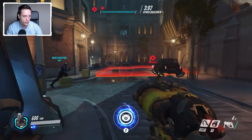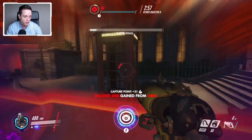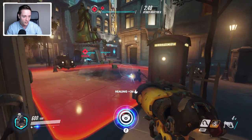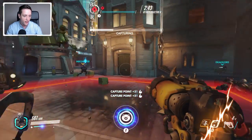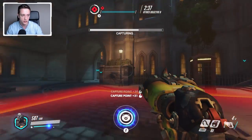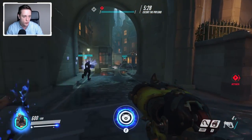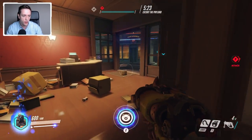For this map, I haven't actually discussed the objective yet. I need to simply go ahead and capture objective A, at which point the payload becomes available, at which point we need to push that towards B. The Orb of Discord is disappearing — the Orb of Discord goes away as soon as Zenyatta dies or as soon as he uses it on someone else. It can only go on one target, or if the target dies obviously. But it's a very powerful ability and easily underestimated. The payload is going to be available and now we need to escort this towards B. Looks like there is a Widowmaker right there — you can hear the sounds.